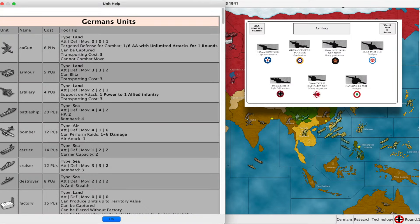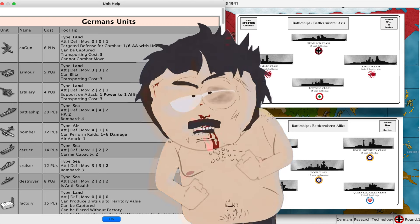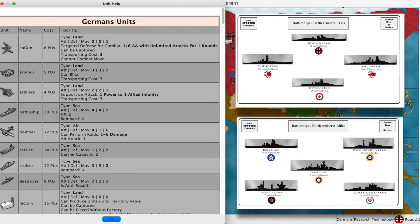Artillery has an attack of two, a defense of two, and moves one — and also has the ability to increase infantry beside them by plus one attack. The battleship is the strongest unit in the game. Like all naval units, it must be out in the ocean. It has an attack of four, a defense of four, and a movement of two. It also has two HP, meaning it has to be hit twice to fall in battle. Battleships and cruisers have the special ability to bombard land units if amphibiously assaulting — you can roll the dice once to see if you get a hit and the land units cannot even retaliate.